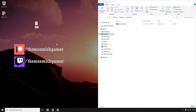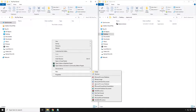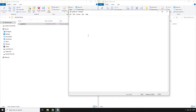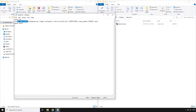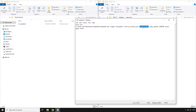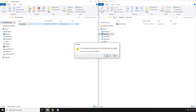Now you're going to make a folder where you're going to be installing the files for your server. Next, go inside the folder you just created and create a text file called update and open it in notepad. Next, paste the first script from the description into this text file and replace the scmd directory with the location of steamcmd.exe and replace directory with the directory of your server folder in quotes.